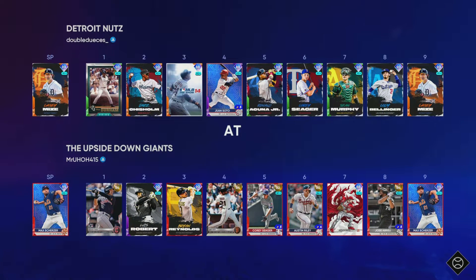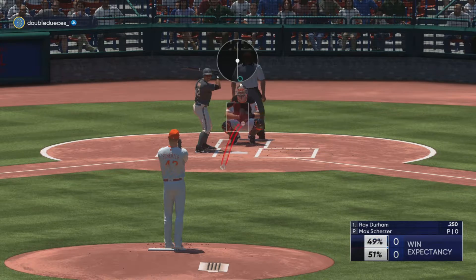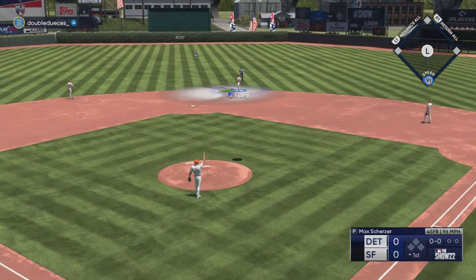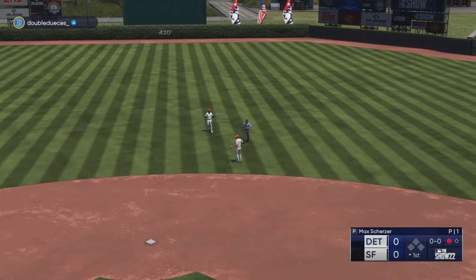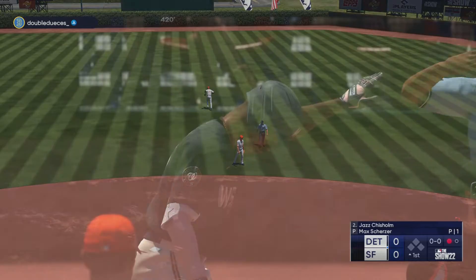We're going to play another game. We got Scherzer on the mound — we are taking on Casey Mize. This guy's got a good team — this should be a good matchup. I see Miggy, I saw Ray Durham. Who's rocking the National City Connect jerseys? I think they look really dope. First pitch pop-up, easy play out there for Utley.